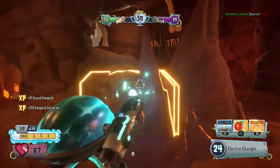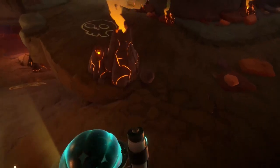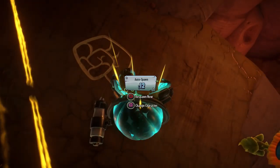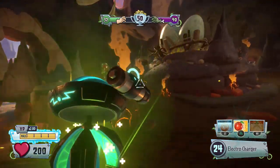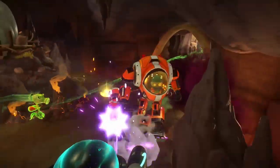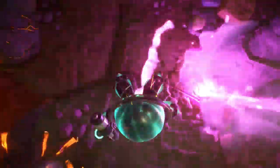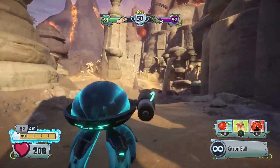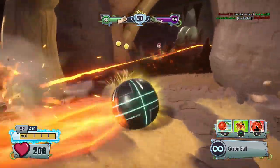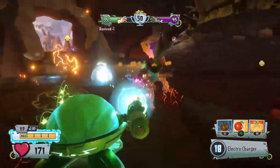It feels like the enemies are figuring out that if they work around me and hit my blind spots, they can get to me more easily — and that's exactly the case when dealing with Citron now. I haven't heard too many people definitively saying whether this overall Citron change is very good or very bad. I would love to hear your thoughts, because a lot of you have in-depth opinions about Garden Warfare 2 and you care about it a lot — just like me.